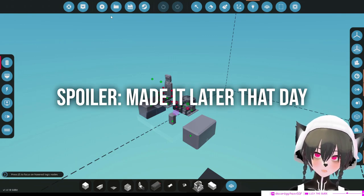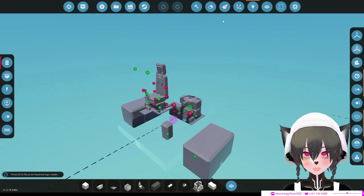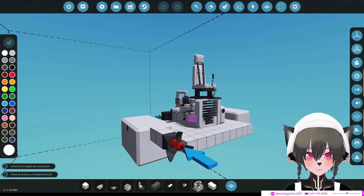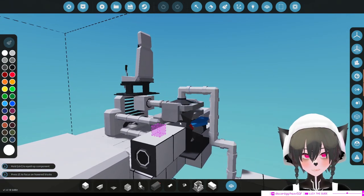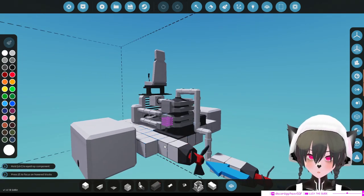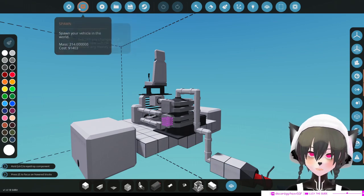I'm getting tired and I'm gonna make a proper vehicle tomorrow, but the name of this vehicle is 'I Don't Care.' So this is how it's gonna work: these two tanks here are empty fuel tanks for buoyancy. I call this a direct drive engine — I don't care about gear ratio. There's no water; I just want to see this thing move forward.